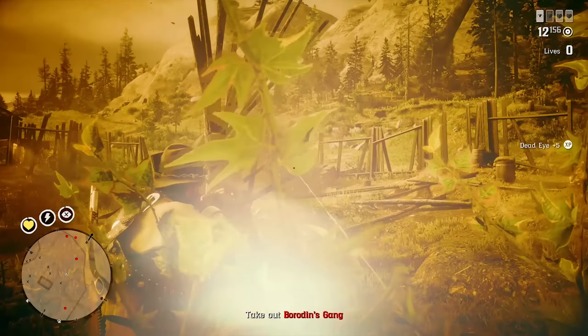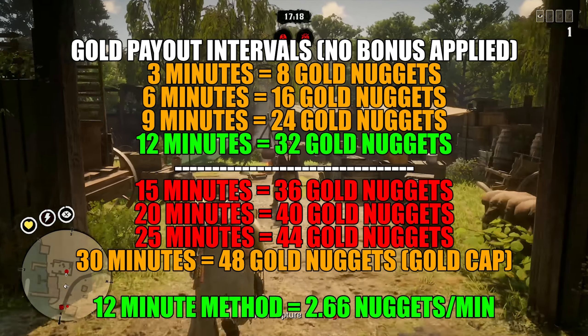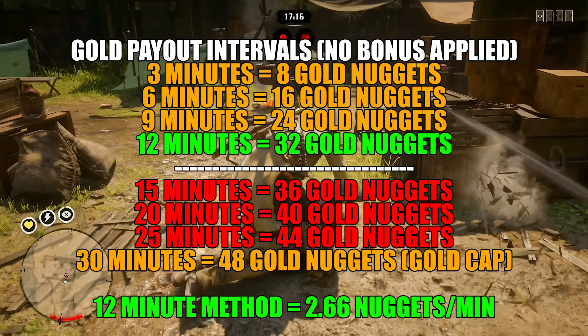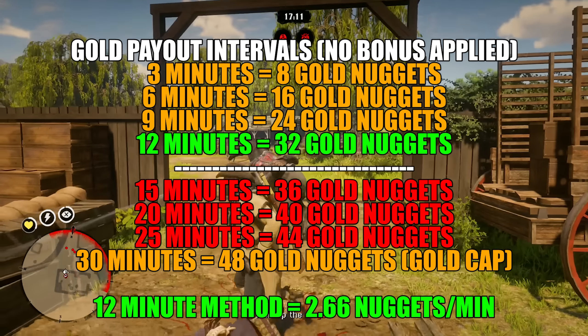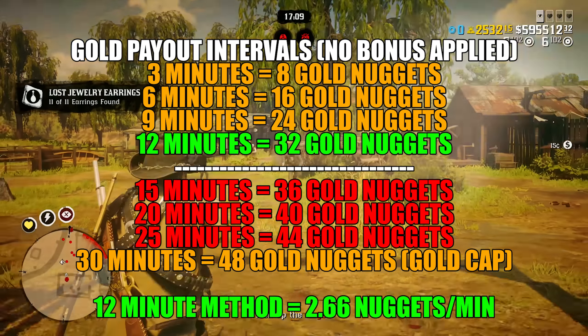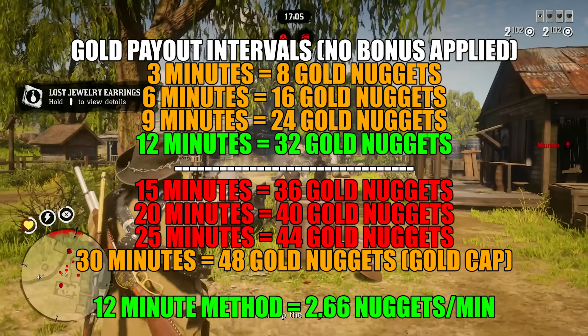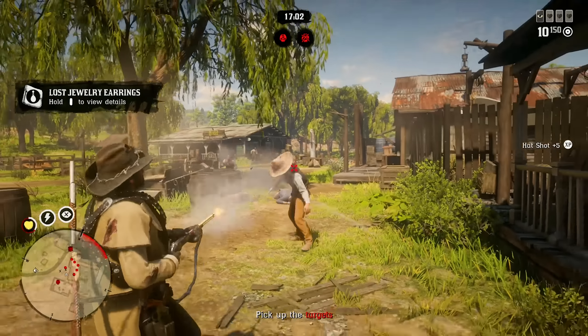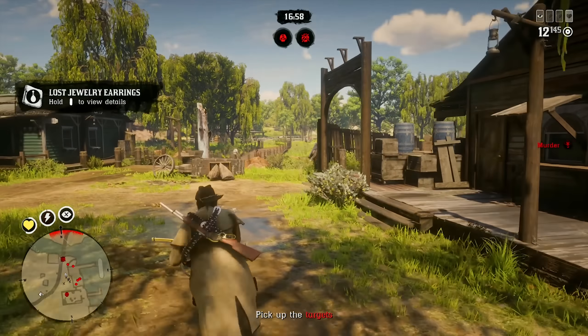Your 12 or 30 minutes begins the moment that bell rings at the start of the mission and you gain control of your character. Once your 12-minute timer counts down to zero, you can turn in your bounty and get paid for those 12 minutes — it just needs to be at least 12 minutes for that optimal gold and money to time ratio. Once a legendary bounty is completed, you'll need to wait a full 48 minutes or one in-game day before starting another due to the cooldown timer.